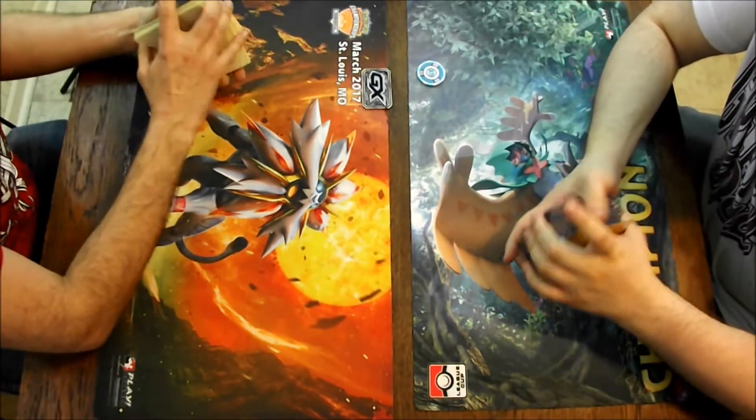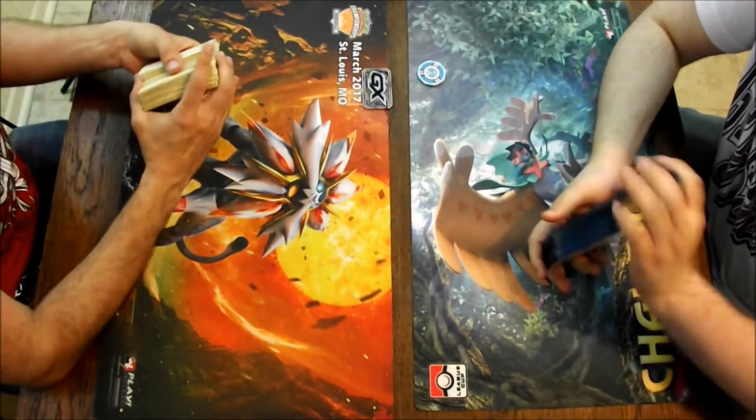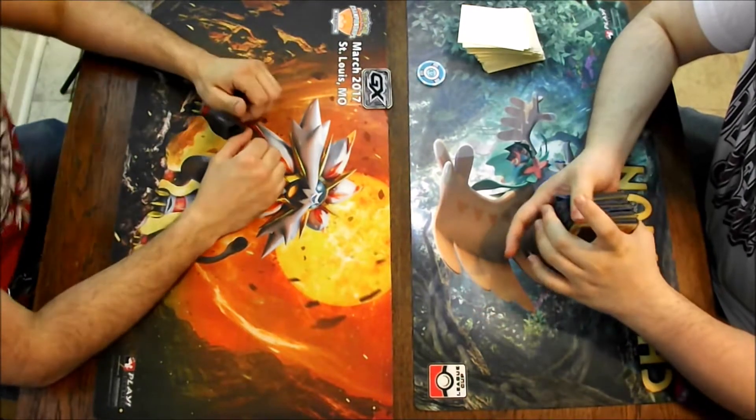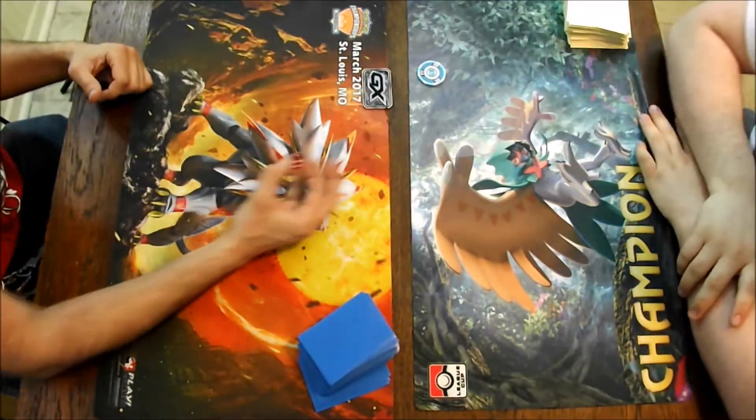So Jeff, why don't you go ahead and explain your deck to us, and then afterwards we'll have Josh explain his deck. We're testing out a new Guardians Rising card, Tapu Koko GX. It's a lightning type. It's really cool.